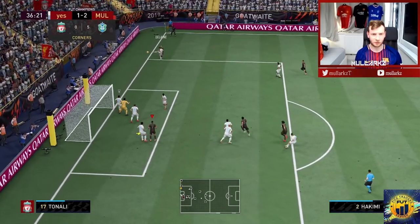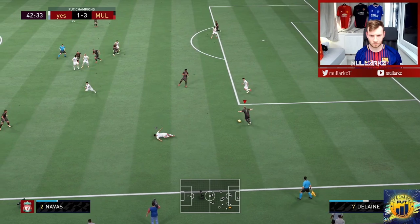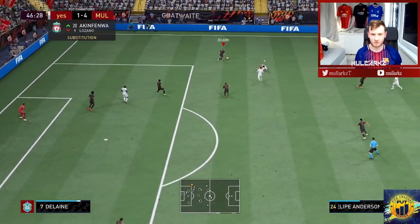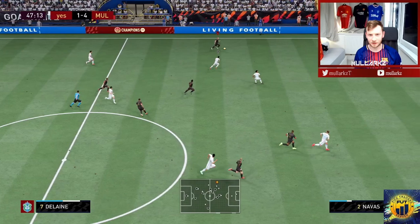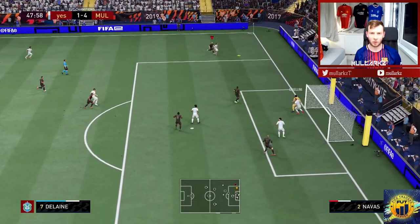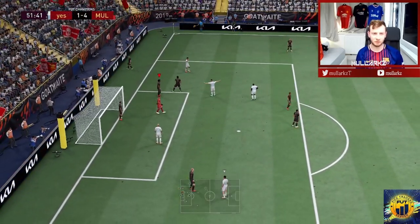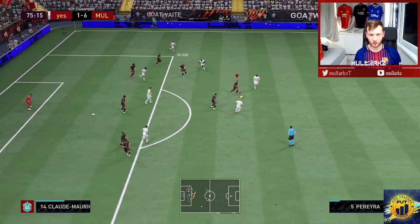Another nice slided ball down the wing. And Delane on that overlap, as you can see. Not quite got the finishing touch, but again you see that overlapping run. Coming short from the corner again — not the greatest cross that time. Another nice ball — his passing is very good on this card. As you can see, he's not really giving the ball away. Look at the pace from Delane — absolutely rapid. Nice defending — one-on-one beat Felipe Anderson. And a nice tackle there from Delane.